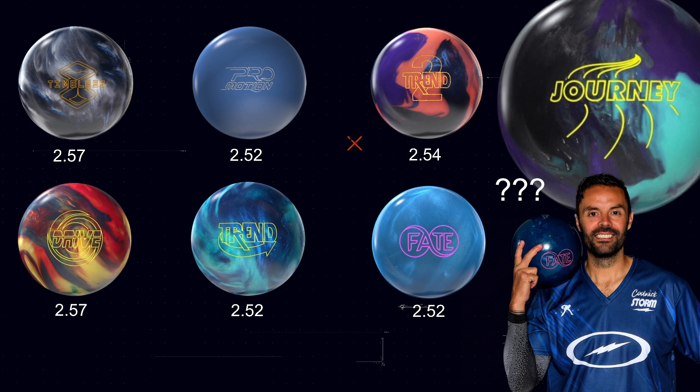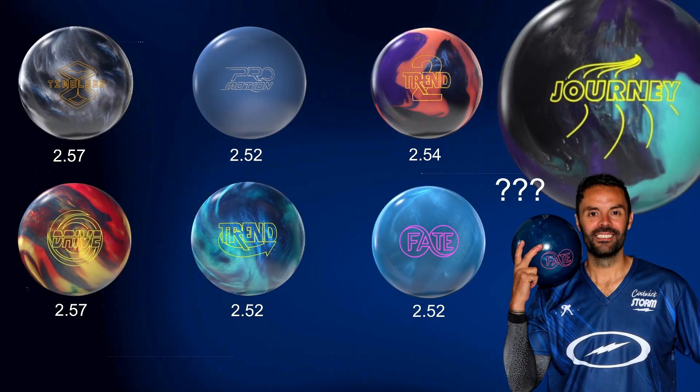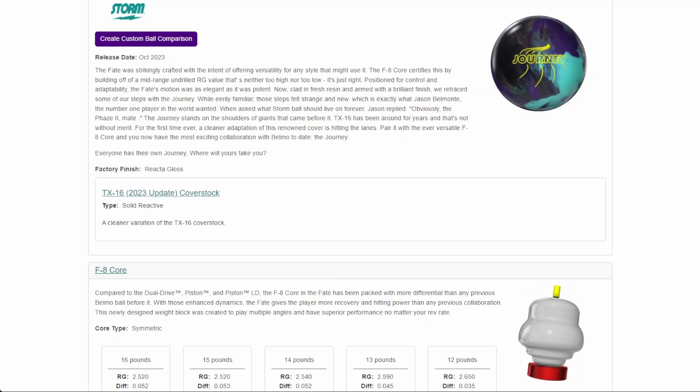So what are we looking at with the Journey? There's a website out there — I don't think it's very reliable, but sometimes they put stuff out early. They're saying it's the Fate core, the same one that was in the Storm Fate. And they're claiming this is another 252 number, which is interesting because these other balls — Pro Motion, Trend, and Fate — are also 252.